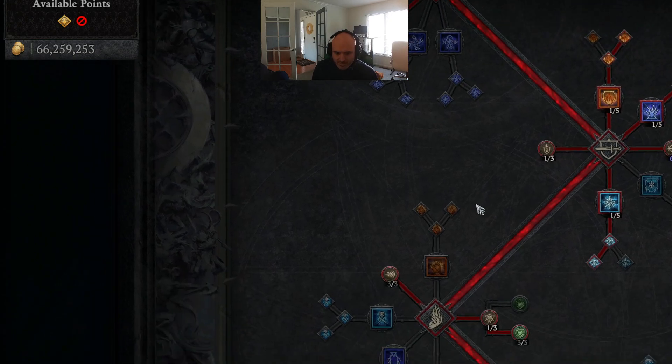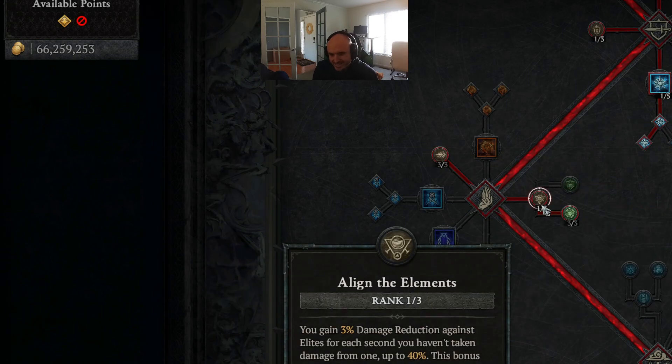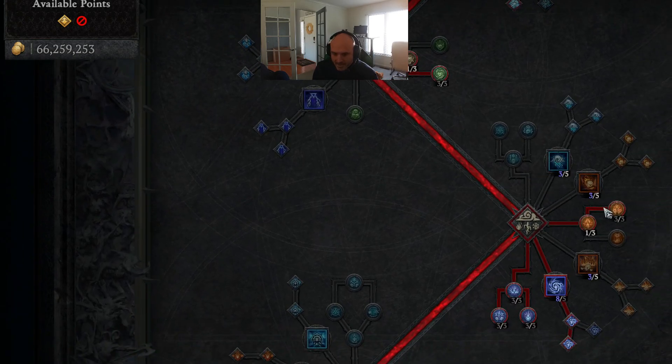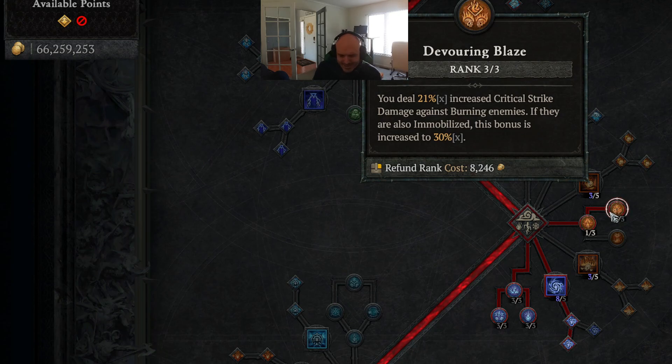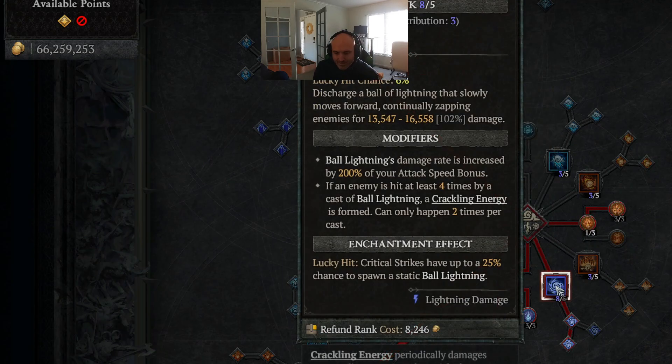Elemental Attunement so we can do some cooldowns. Precision Magic for that lucky hit. Some Protection for the extra barrier. And then Devouring Blaze, which I do not have on my neck, so there is so much more damage to be had. My gear is horrible — just killing things like that with horrible gear, but we're having a good time.